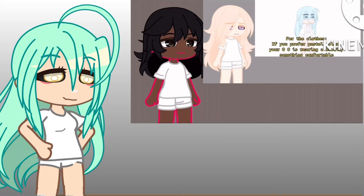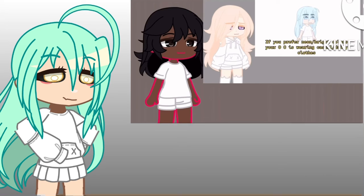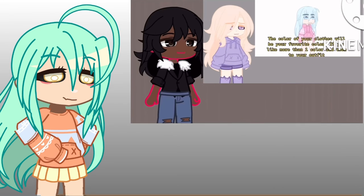For the clothes: if you prefer pastel colors, your OC is wearing a hoodie or something comfortable. If you prefer neon or bright colors, your OC is wearing casual or daily clothes. If you prefer dark colors, your OC is wearing a suit or a proper outfit. The color of your clothes will be your favorite color. If you like more than one color, add both to your outfit.